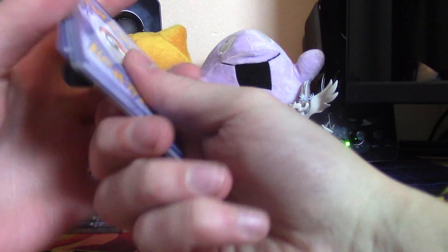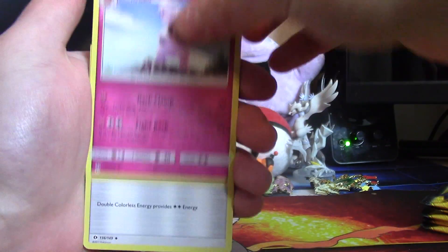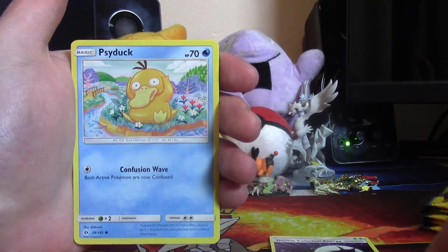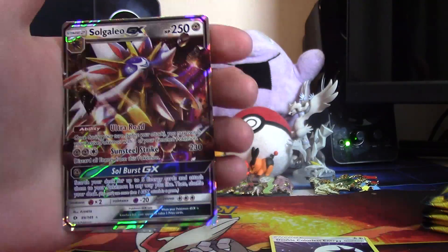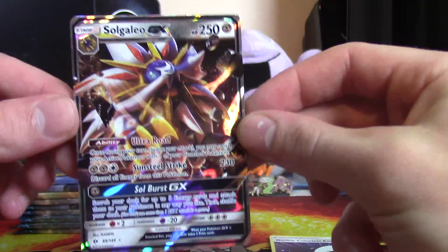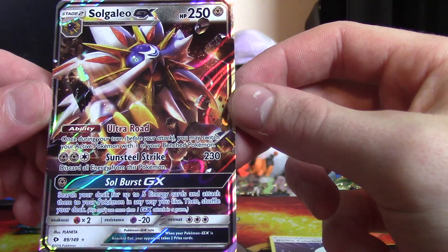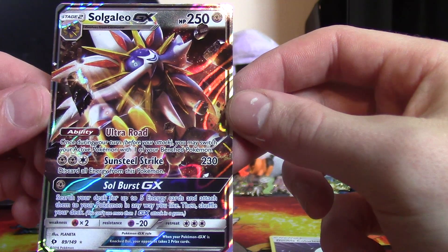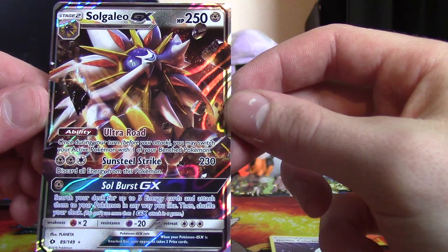Let's go for a holo - maybe if we say we want a holo, we get a holo. So we have a lightning energy, Drampa, Double Colorless, Pikipek, Eevee, Psyduck, Spearow, Cottonee, Cosmog reverse, and a Solgaleo GX - I actually don't have this one yet! It's a really cool card. Once during your turn you may switch your active Pokemon with one of your bench Pokemon - free switch, that's pretty good. Sunsteel Strike for 230, discard all energy. And Soul Burst GX: switch eject for up to five energy cards and attach them to your Pokemon any way you like, then shuffle your deck.